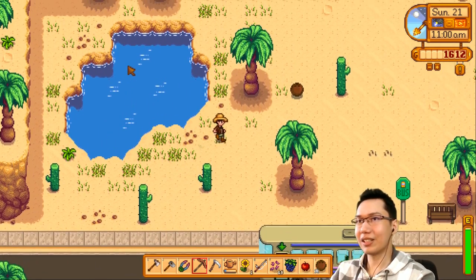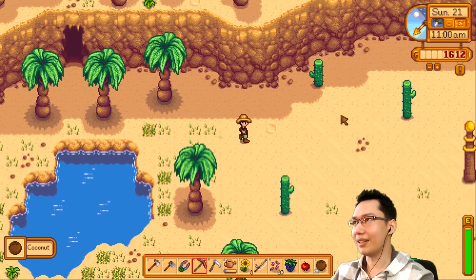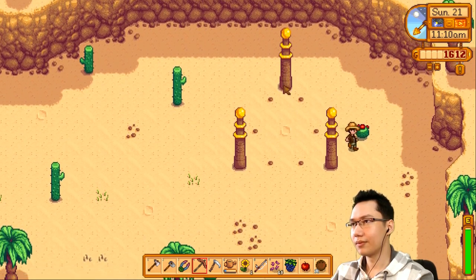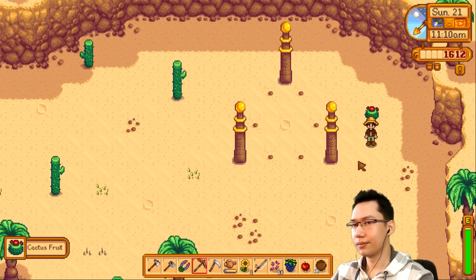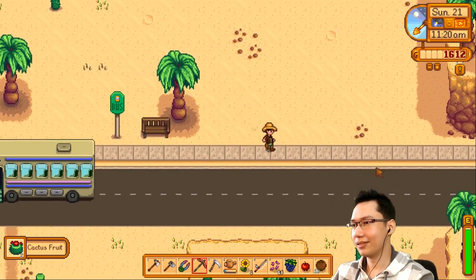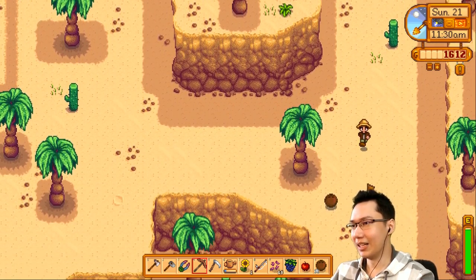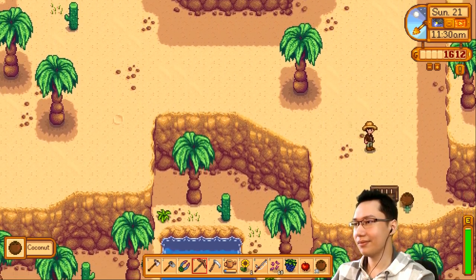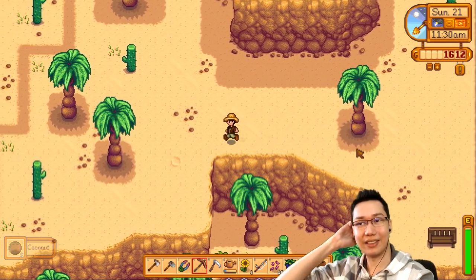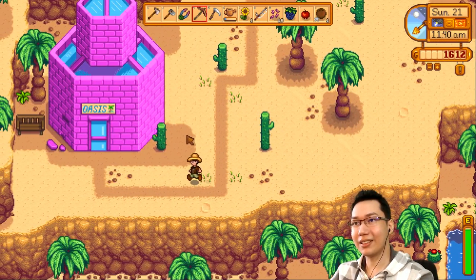There's no zoomed-in map, I'm just gonna have to look around. Grab some coconuts — there's a cave right there, we'll look around first. What is this stuff? Cactus fruit! Pam, the one who drinks a lot, is the bus driver. She'll cut back on the drinking now since her job requires it. What's the Oasis?